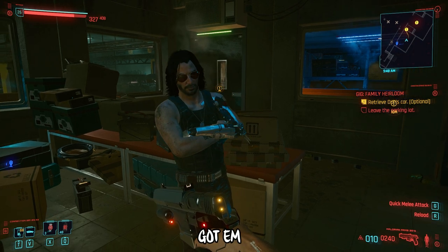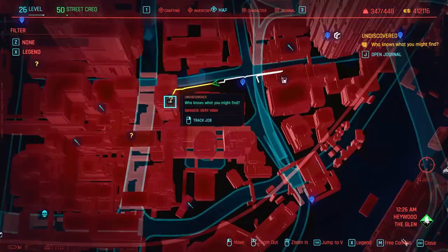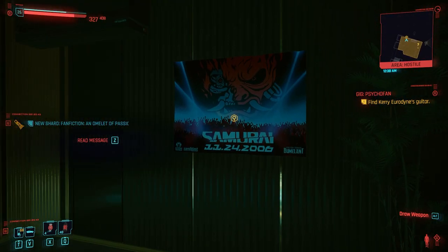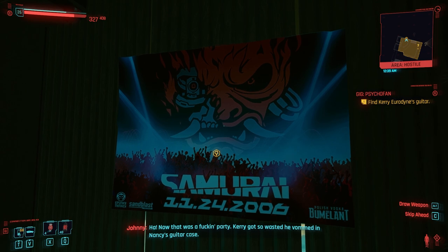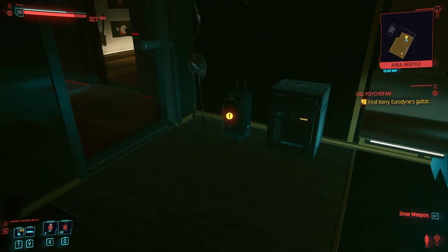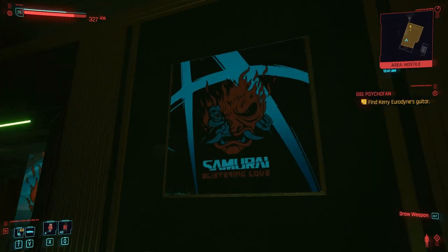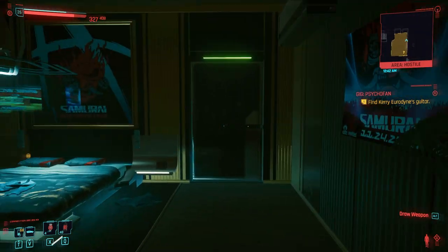Moving on to the pants, also found in a side mission. You can find it in Haywood, The Glen — the closest fast travel station is the El Coyote Cojo bar. The side mission is called Psycho Fan. There's not even any combat — it's a very simple mission where you sneak into an empty apartment, go upstairs, find a bedroom, and on the left hand side of the bed you'll find a suitcase. The mission doesn't direct you to it but it's pretty easy to find, and in that suitcase you'll find Johnny's iconic pants. You can take them and equip them, and you don't even have to finish the mission if you don't want to.